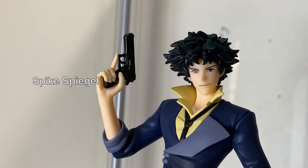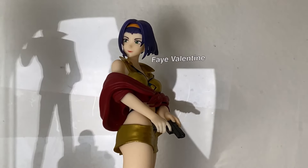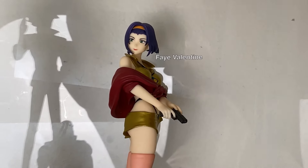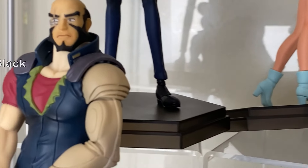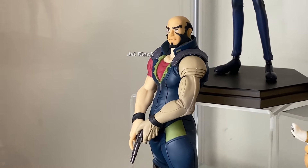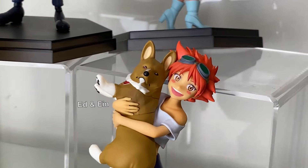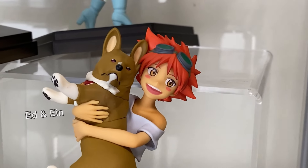We're happy with how Spike turned out — the hair and outfit are so good, and he comes with his gun. Faye has a metallic finish on the yellow of her outfit, a good pose with her arm and gun. Jet has all the different parts to his outfit, with the skin tone on his face looking a bit different on his right arm. And Ein as well — I still can't get over how happy they look.